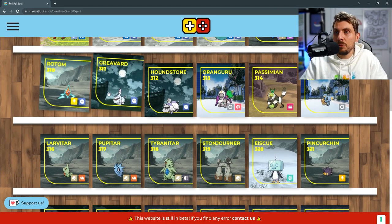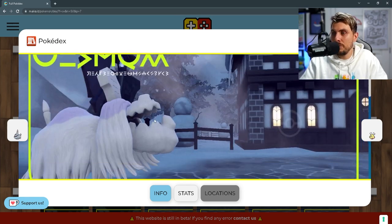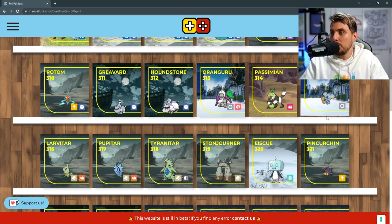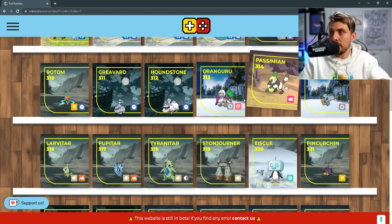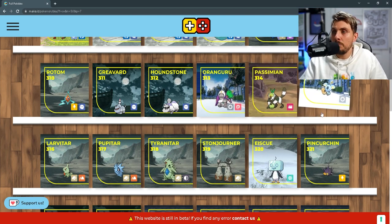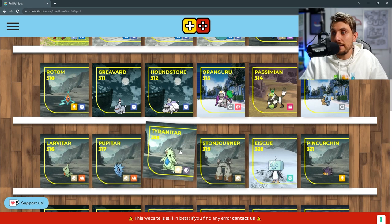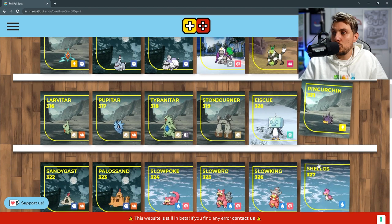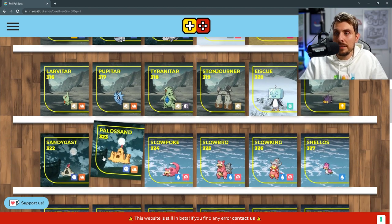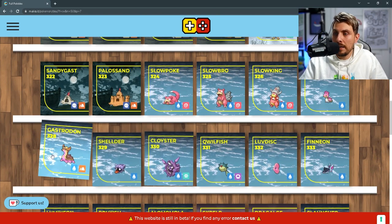Then we've got Rotom returning. We've got Greavard and its evolution Houndstone — a pure ghost type big dog Pokémon. We've got Oranguru, which is an exclusive to Pokémon Scarlet, and Passimian exclusive to Pokémon Violet, and Komala in both games. Then we've got the Tyranitar line exclusive to Scarlet, Stonjourner exclusive to Scarlet, and Ice-Q exclusive to Violet. Pincurchin is going to make an appearance as well as the Palossand line, the Slowbro and Slowking line, and Gastrodon.